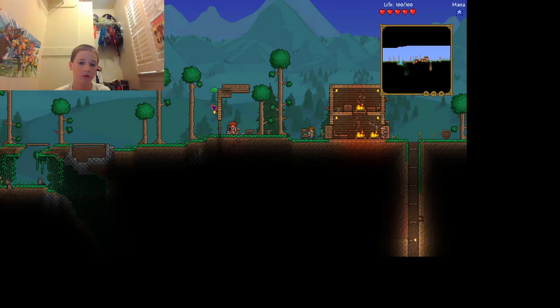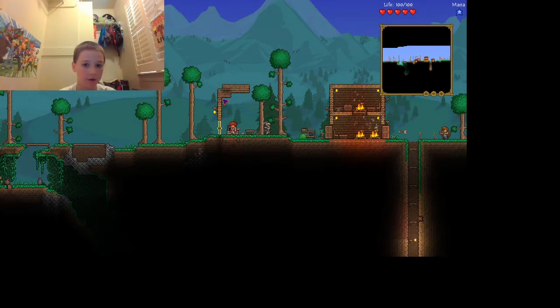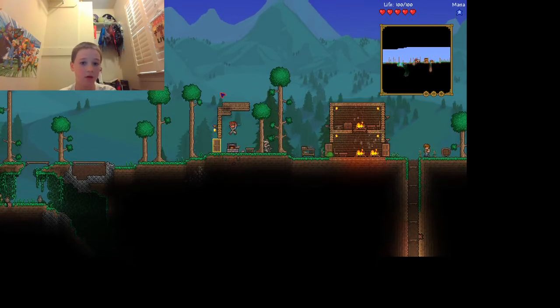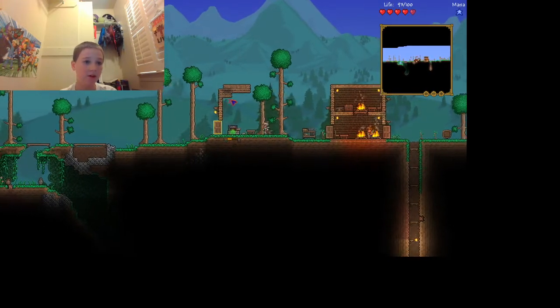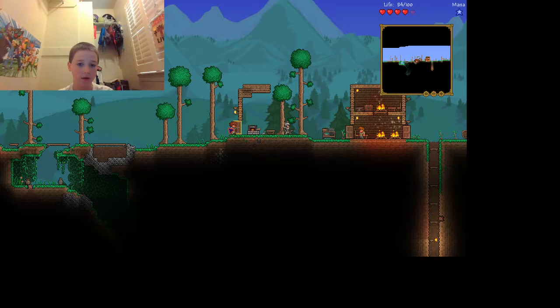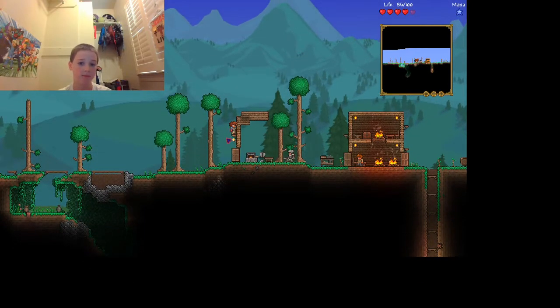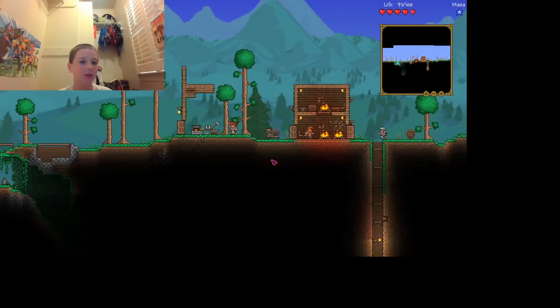Wait, what's that? Oh, for a second I thought that slime could get up here, but just in case I'm going to go ahead — I knew that was a bad idea. I need to do that. Slimy slime, get away from it. Okay, there we go. So now I'm going to build some wood. That should be good, nothing can get up there.